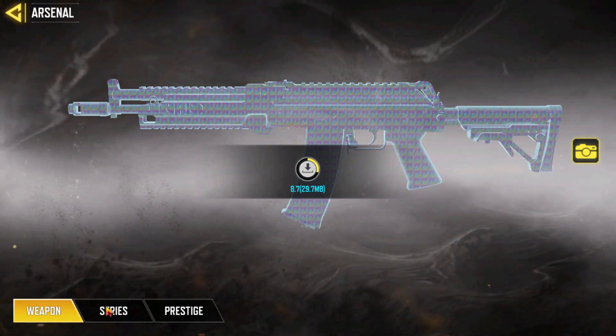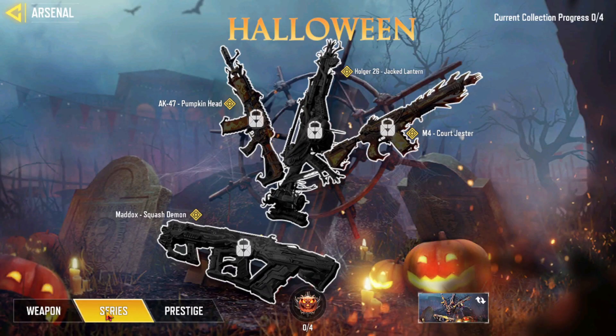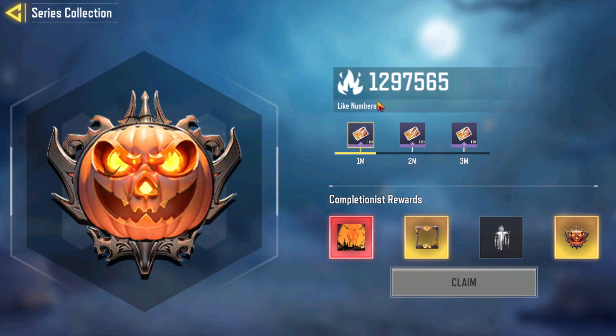After closing that, you will see a series button appear here. Click it, and by clicking that you will see this window — this Halloween event window. After clicking here, you have to click this button, and clicking that you will get this Halloween series or event here.